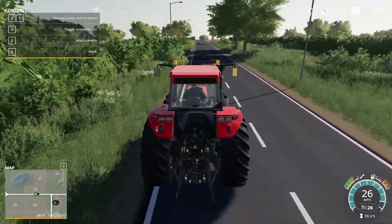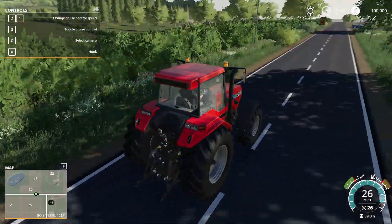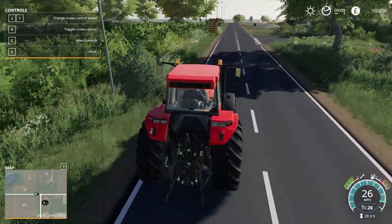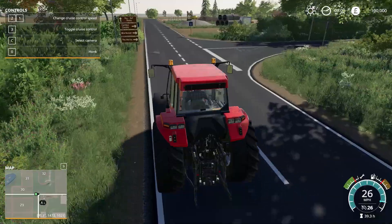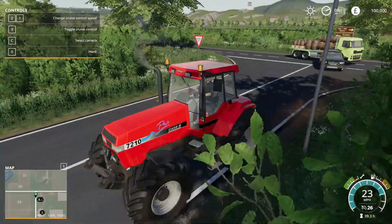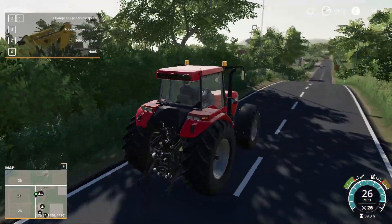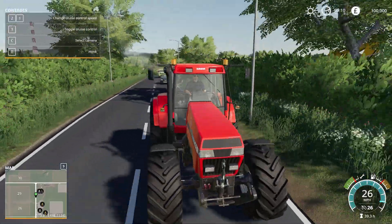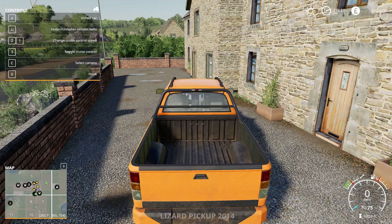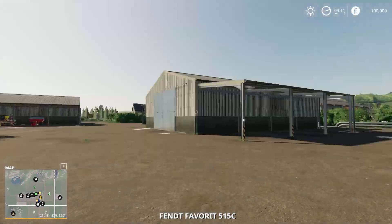One other nice feature is free water and lime around the map, as well as standard season support. Free water and lime is really useful so you don't have to spend any money on that — whether you're fertilising your fields, weeding, or using water for animals, it's completely free. Standard season support means you get the full snow mask, so snow looks realistic on this map.